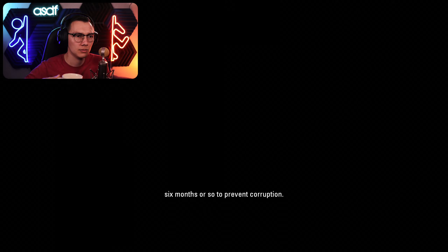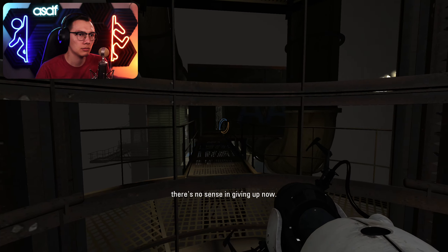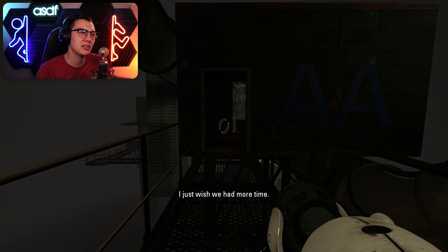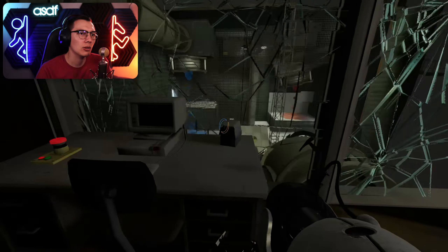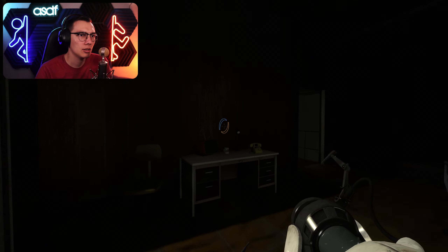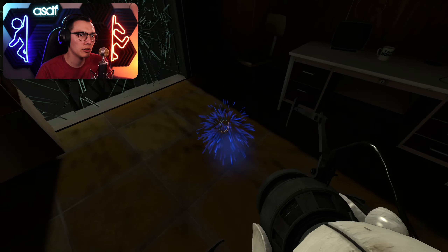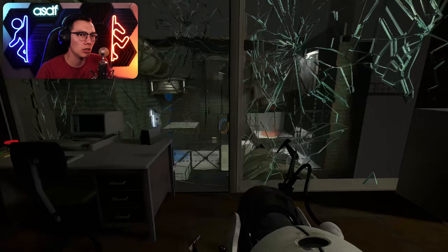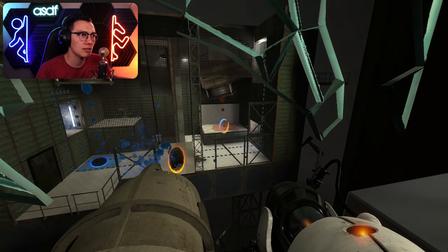No way — we didn't even use the blue gel at all. Why did they give us blue gel if we weren't meant to use it? Not a great test in my opinion. We have to walk across this whole thing — I refuse to walk across this whole thing. We're gonna get the jump and then despair because there's an invisible barrier there. Something bad is definitely gonna happen if we walk all the way around. I miss Portal 1's jump physics where it propels you forward.